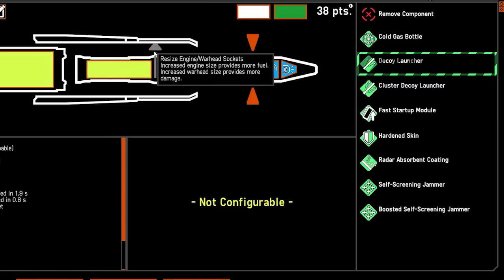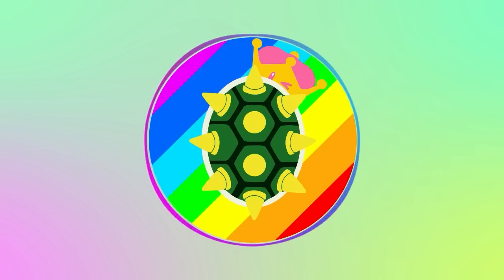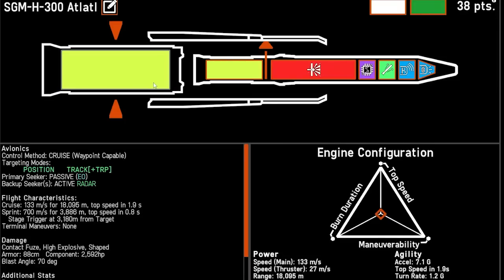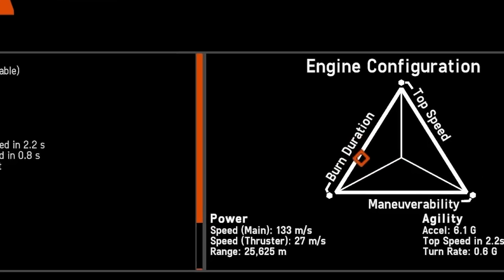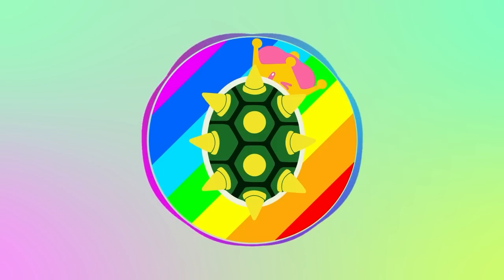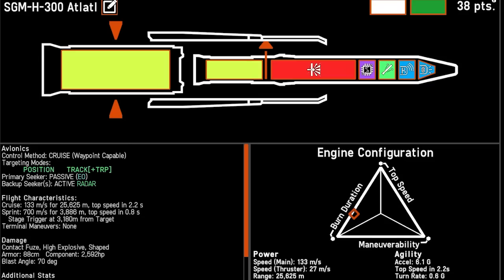Now we adjust the center slider — we're dragging it to 4-6, giving just enough range to engage the enemy ship on the second stage while having enough explosive mass to do meaningful damage. Clicking into the primary motor, we can adjust distance, speed, and maneuverability. We're dragging all the way to burn duration, giving 25-kilometer reach while traveling at 135 meters per second. We don't care about maneuverability since we're deciding where it goes — but if hugging rocks, move the cursor accordingly.